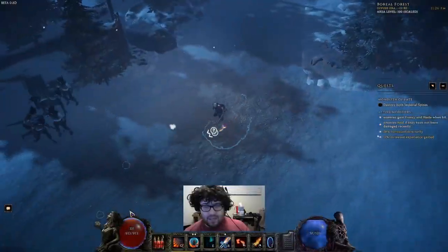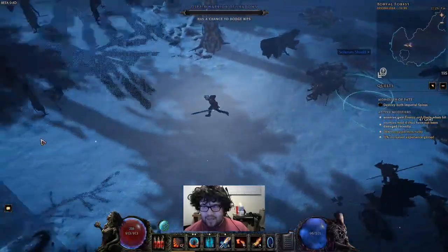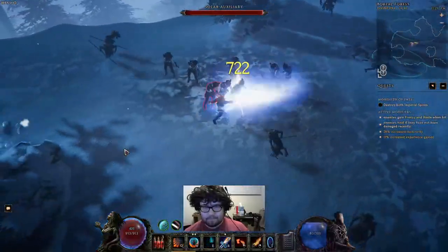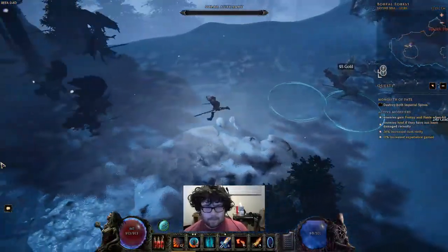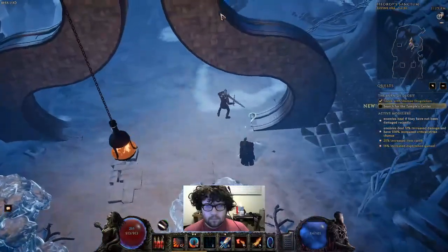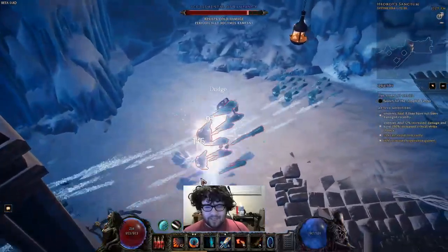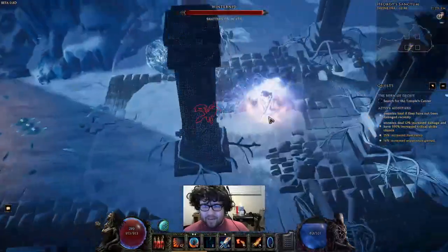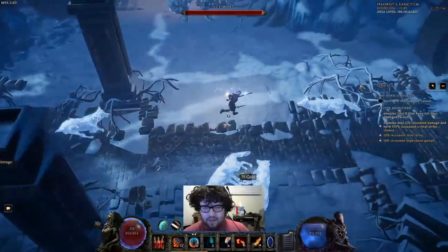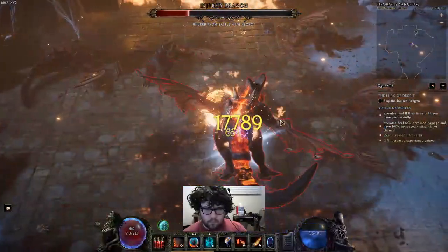I thought someone else was going to make a build on this, but they never did. The idea is we're utilizing Flame Reave with the node World Fire plus Rhythm of Fire — so that every fourth Flame Reave causes a bigger explosion. World Fire is a circle AoE node, so we create a circle AoE, but we're also taking a node that makes Firebrand count as one of the attacks for the Rhythm of Fire node. All we have to do is attack with Firebrand three times, then attack with Flame Reave, and we get the insane AoE every single time on clockwork.